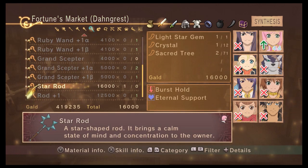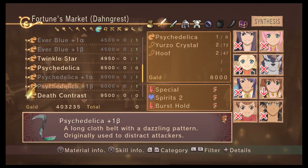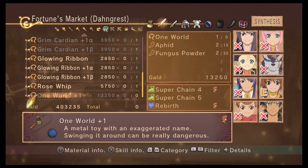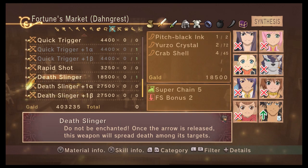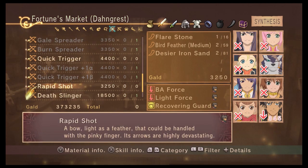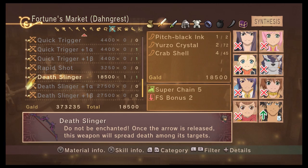Oh, I can finally make the star rod for Estelle using my one light star gem. I'll have to figure out where the enemy that drops that is someday. There's some new upgrades here for Deathslingers. I can actually make these Falcon Needles — these are new. I might as well make an extra Deathslinger, just in case.